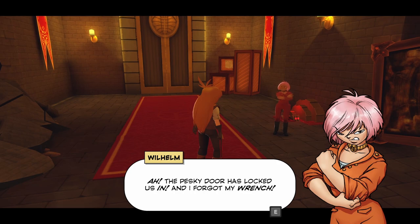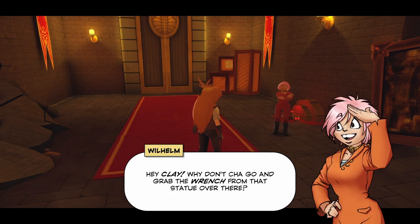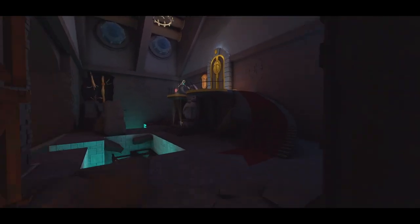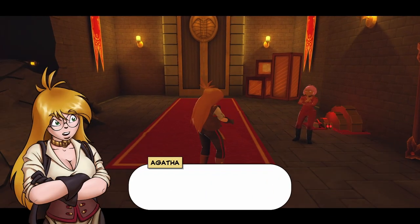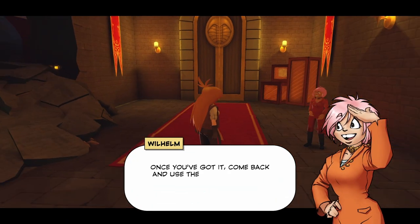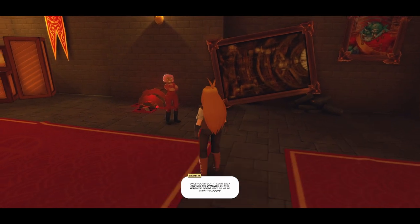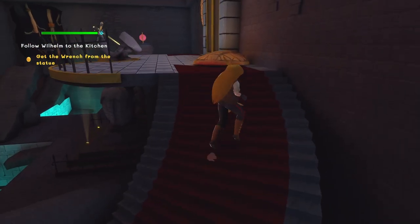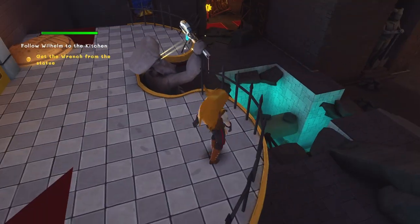The pesky door has locked us in — I forgot my wrench. You're gonna need a wrench if you're gonna fix this place. Hey Clay, why don't you go and grab the wrench from that statue over there? Nice — ready for the plucking. You don't need it anymore, right? Just watch out for traps. Once you've got it, come back and use the wrench on the wrench lever next to me to open the door. It's unfortunate that there is no voice acting — this game would be ripe for it. I really hate that missed opportunity.